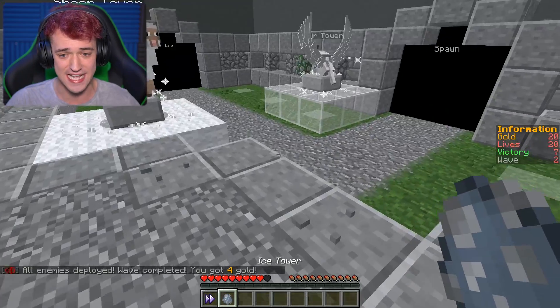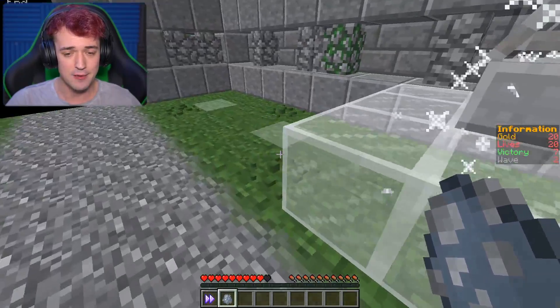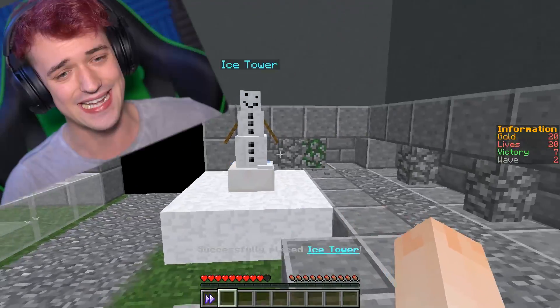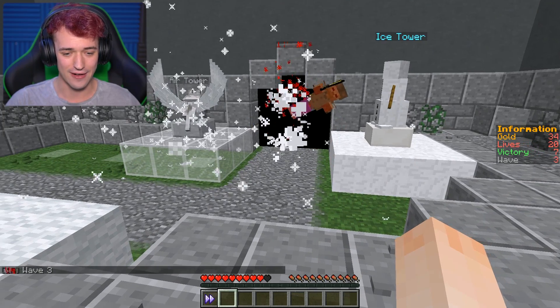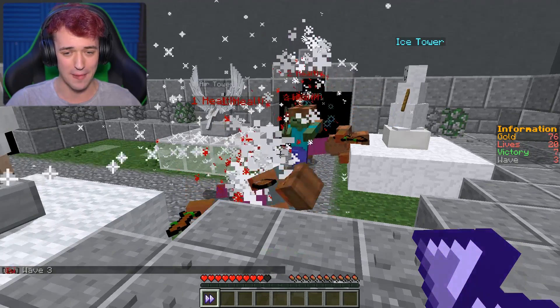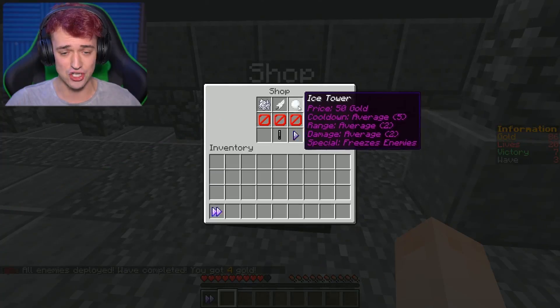Ice tower — freezes enemies. That's really good. I'll get it right at the start. It's a snowman! That's so cool. Let's see how this goes. So far they're really not getting that far, so let's speed it up. It's definitely being sped up now. That was easy and we got a ton of gold as well.